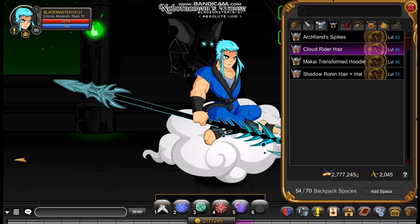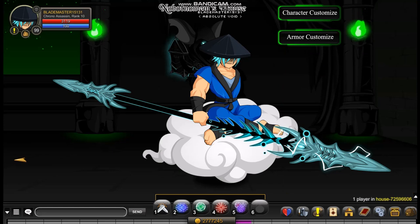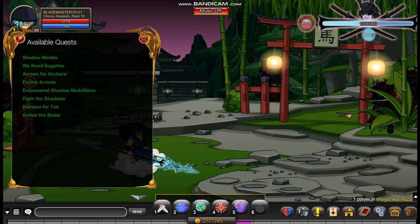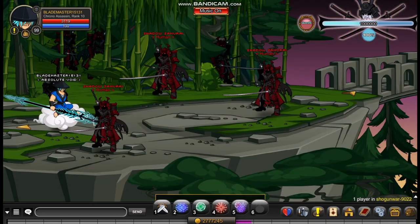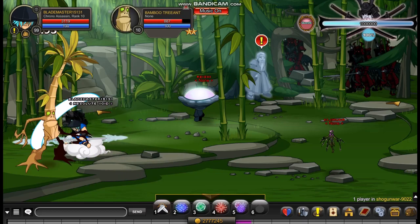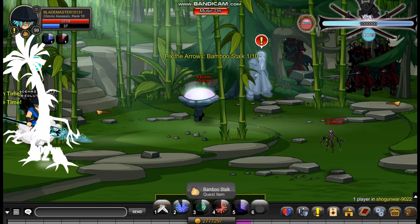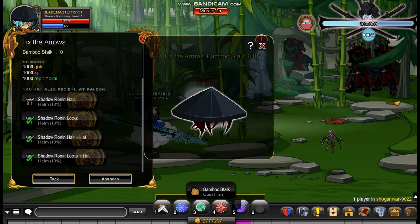The next helm on the list is the Shadow Ronin Hair plus Hat, which is probably one of my favourite helms in the game. You can get it by going to slash join Shogun of War. When you get there you just need to complete the quest from Eino Miko — click on War Quests, Fix the Arrows, then Accept. You walk into the room and kill 10 Bamboo Tree Ants to complete the quest. The chance of getting it is a 10% chance, which is pretty good.